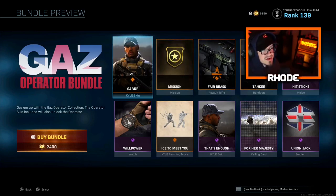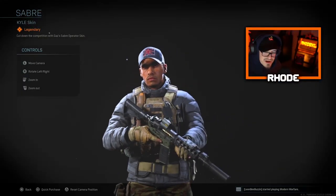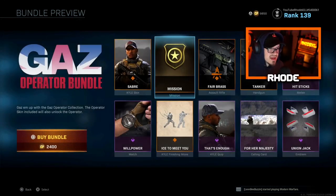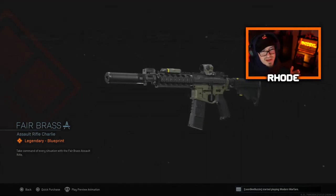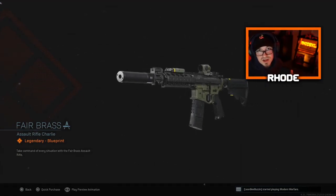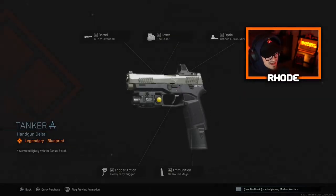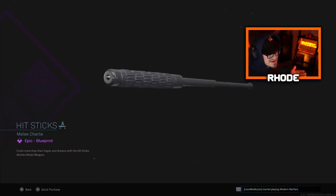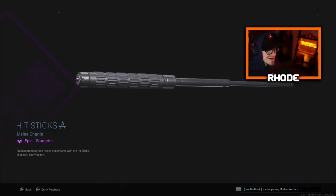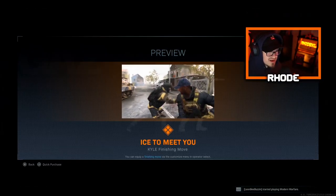We got the Saber Kyle skin — basically the gas skin right here. Let me know what you guys think about this. I don't think it's anything special, that's just my opinion. It comes with a mission emblem, the Fair Brass assault rifle, and this is basically why I'm gonna get this — because I love covering the new blueprints for you guys and the M4A1 that everybody loves. It also comes with the Tanker handgun. Not gonna use that honestly. The Hit Six — I could use these, these would hurt. I like that it comes with the Willpower watch.